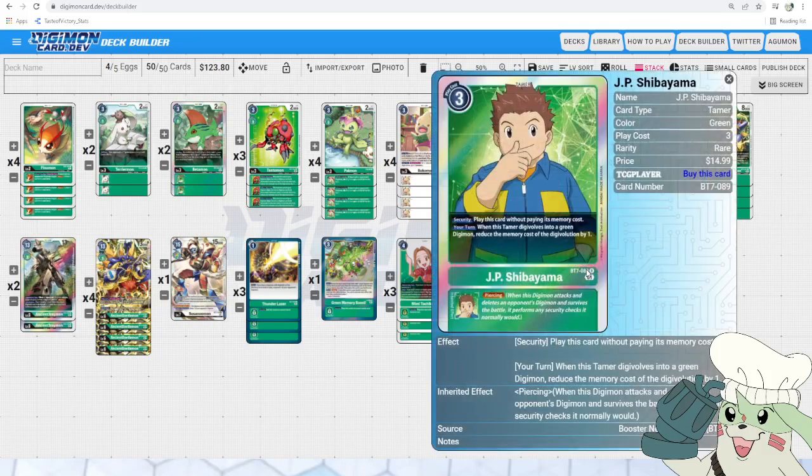Then we have our Tamer that we maxed out — JP. JP is crucial to this strategy and you need to max it out at 4 because it gives you unbelievable momentum in terms of memory management and aggression because of its inheritable piercing. JP has the effect: when this Tamer digivolves, it reduces the digivolution cost by 1, so all of your champions are now 1 cost. And then if you have Bokumon out, you actually profit in memory. Piercing inheritable is fantastic because now if you have Ancient Beetlemon over it, it's getting rid of 2 security on any 1 check, and that's amazing.